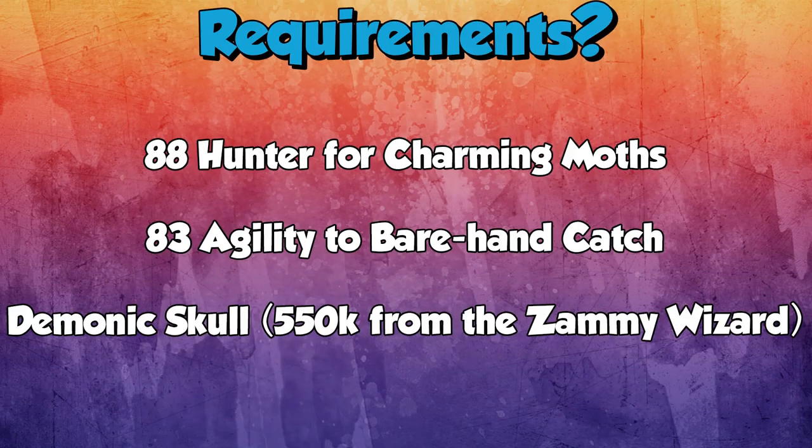Starting off with the requirements: you need 88 Hunter to catch the charming moths, and on top of that, 80 Agility to catch them barehanded. You can also use a yattui stick in your main hand and it still counts as barehanded and gives the additional XP. The only other requirement is the demonic skull, which you purchase for 550k from the Zamorak wizard in the wilderness — the one that takes you into the Abyss — so it does require completing the mini quest to access him.